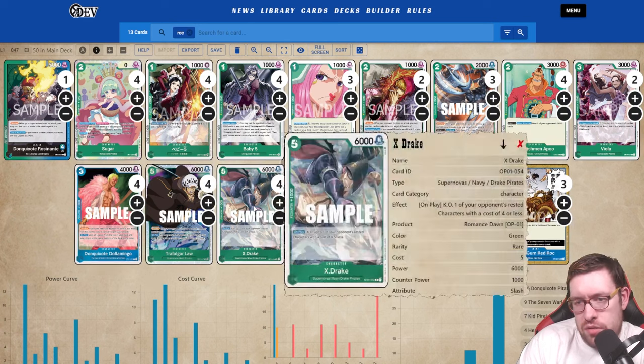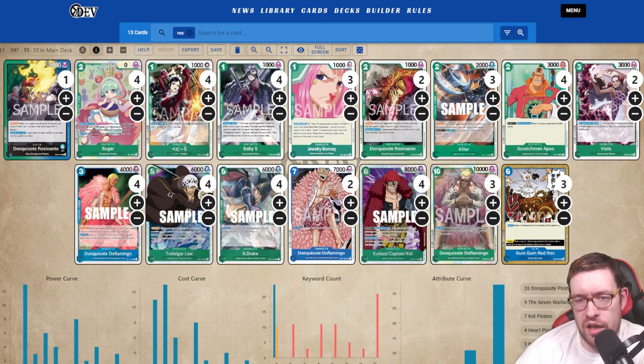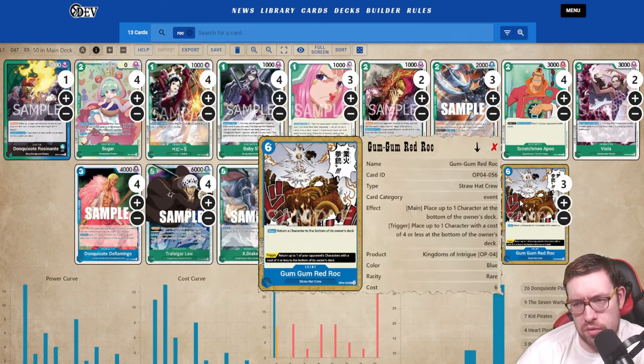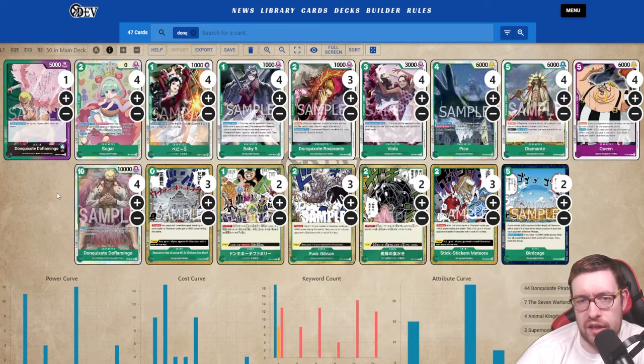X-Drake is really great here, especially since there are so many rested cards — if you had Sugar out on your second turn, X-Drake can get rid of whatever gets rested by Sugar, which is very good. The top end is three of the ten-drop Doflamingo and three of the Red Rocks since it's really good removal — needed for longer games when you go into the late game with the big eight-drop. If you don't like it, you can run more events, but more events than this felt cloggy.